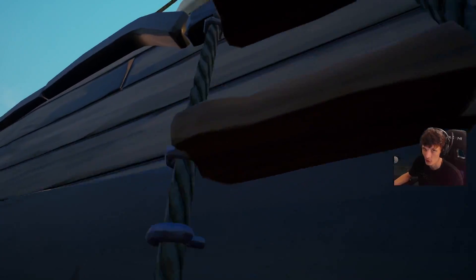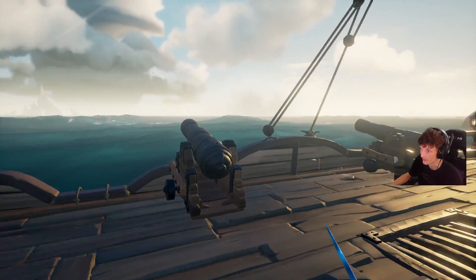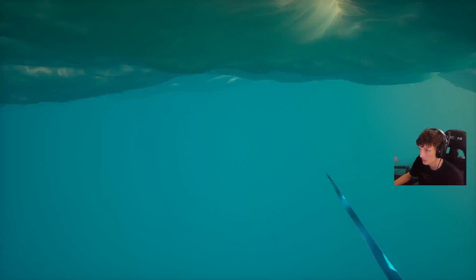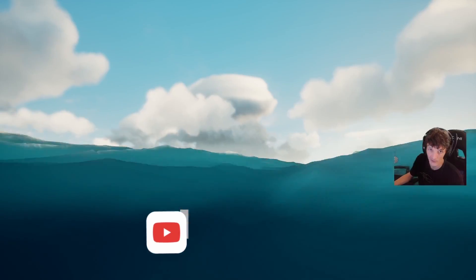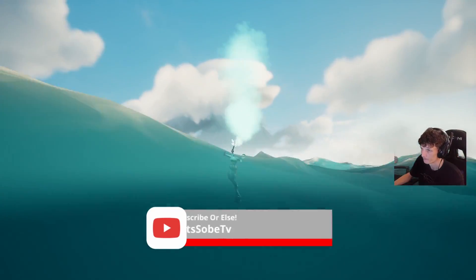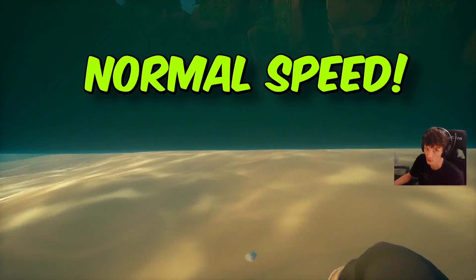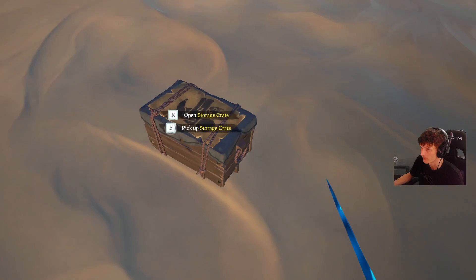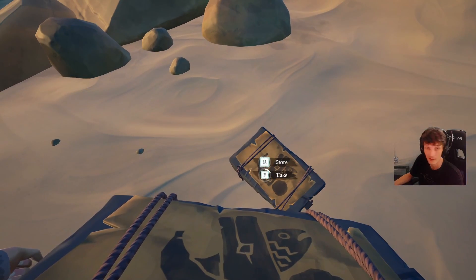What we're going to do is take the cannon and our second mermaid. You can see everything that's in it — you can see that storage crate has stuff in it again.